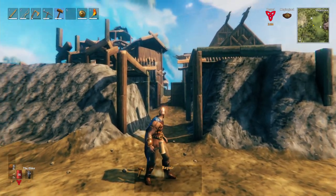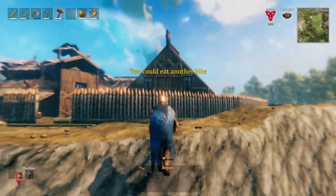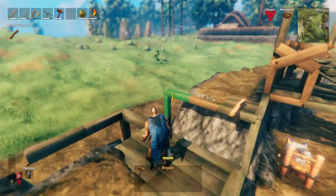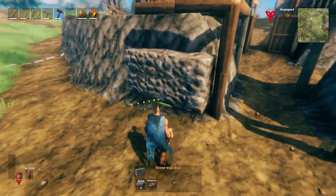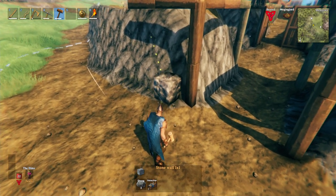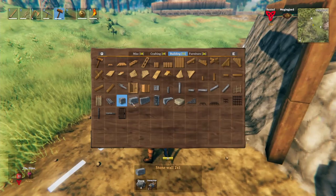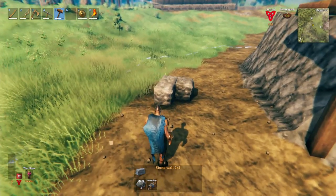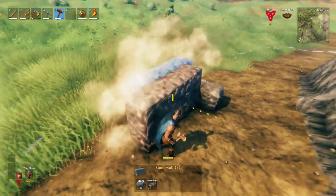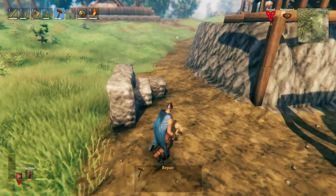If you have any ideas of how you think I should be doing this, please leave a comment below so while I'm building I can read and try to implement your ideas. We've got these big thick stone pieces and also these slightly thinner ones. If I put them next to each other we can see the size — they're roughly the same thickness.